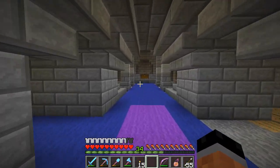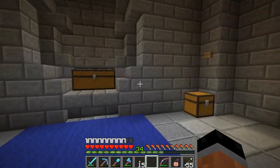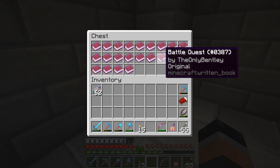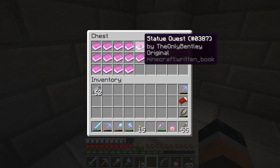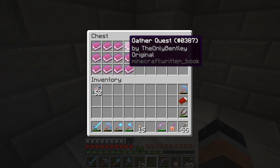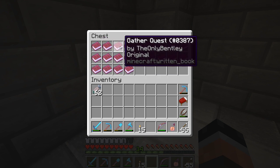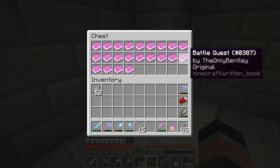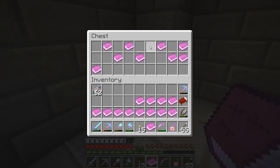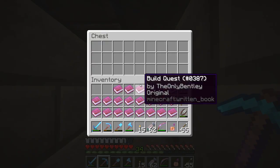Let's stop delaying — let's grab ourselves a quest and get started. We might be able to get to a couple of quests depending on what they are. If you guys take a look at the names of these books, I've given them a vague description of what the quest actually is. We have gather quests, building quests, battle quests, and there's a travel quest too. I'm just going to randomly click these into my inventory and load this up.